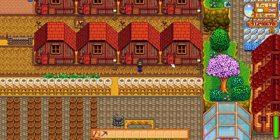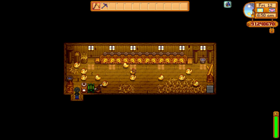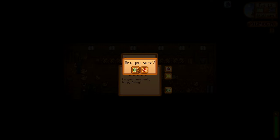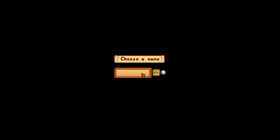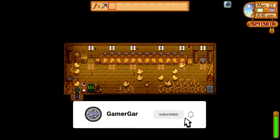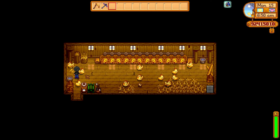Next we have the Coop Master profession, which also has a hidden ability similar to the Shepherd: all coop animals have a much higher chance to produce higher quality items. We're going to sell one of our golden chickens and hatch a new one — we'll call it 'Subs.' If you're new to the channel, please subscribe and give this chicken a magnificent start to its new life.